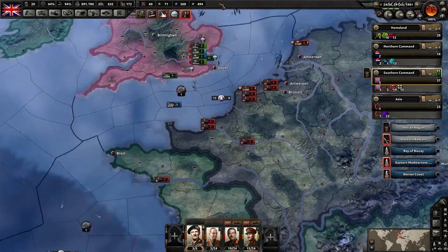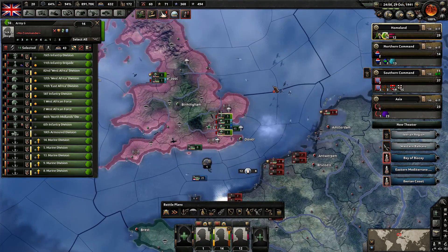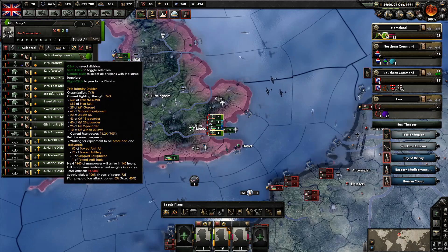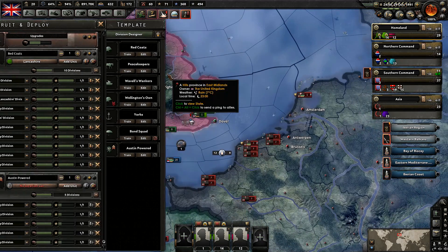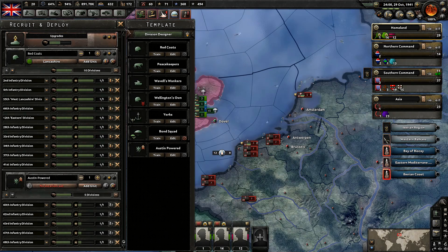We need to get more troops. If we get any of these guys trained up we might just send them over there. I really want to send them some good units — some of these Austin Powered units. That would be incredibly helpful. We have a lot of units that are currently trained up as well that will be able to get deployed.